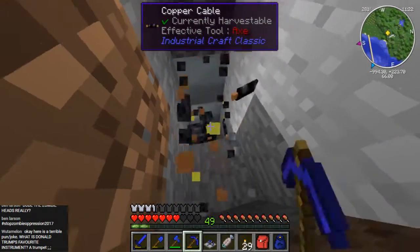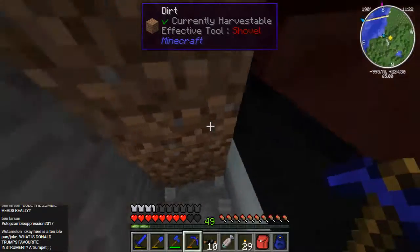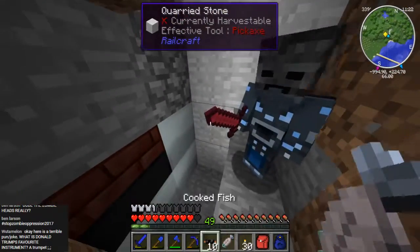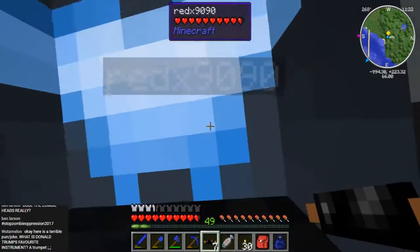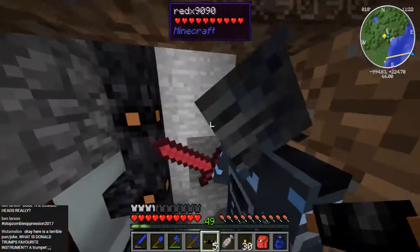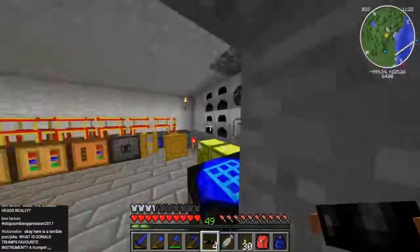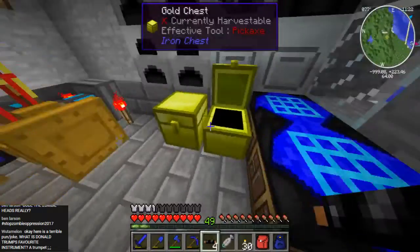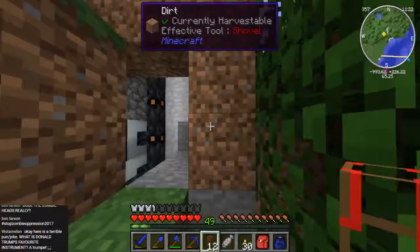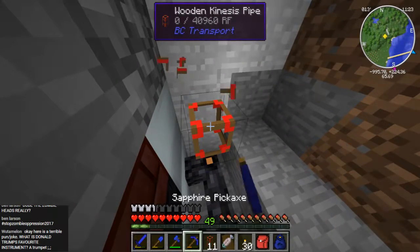Oh yeah, this is totally hooked up right — there's no way I could have messed this up. Are you sure it's plugged into the back of the machine? Totally. Let me see — I made an easy way in. Look, it totally connects up to the machine. Then it goes straight up there — there's no way that's not connected. So that should be working, right? But it's not. No power is going through. I'm going to try the kinesis pipe. They won't connect at all. It's not connecting, but hey, I tried it.